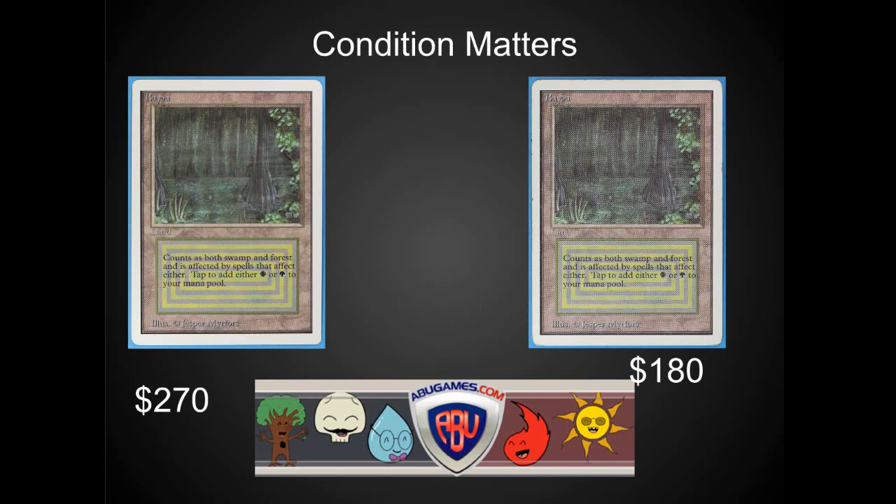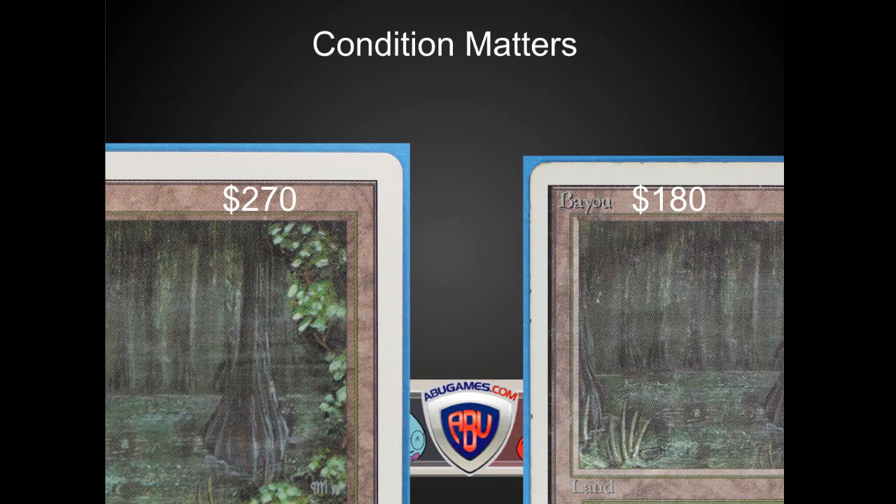Condition matters a lot. Alpha, Beta, Unlimited Games — ABU — has some of the best high-res pictures for cards that you're going to pick up. They are a little bit on the expensive side, but you know exactly what you're getting. The difference in condition between these cards is huge. Looking at it from a distance you see a little bit of dirt, but it's $100 in difference — when you get up really close, one is almost gradable near mint, and the other has clearly been shuffled outside of a sleeve several times with dirt, grime, and artwork starting to wear off. This type of difference matters a lot to collectors, and that's something you need to be aware of when trading for Unlimited, Alpha, Beta, Legends, and Arabian Nights — condition matters a lot for the highest value cards.